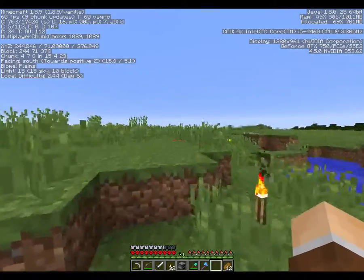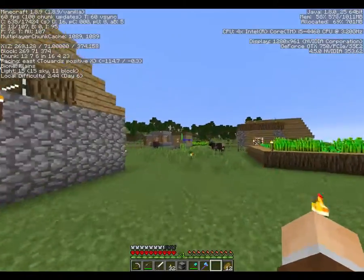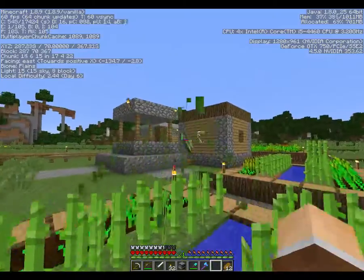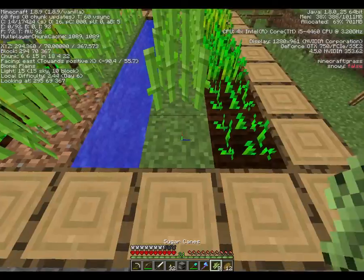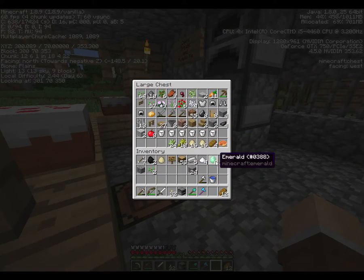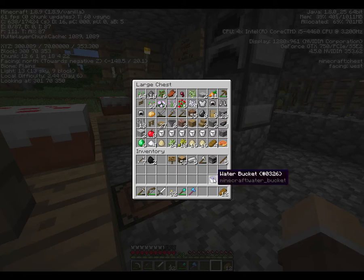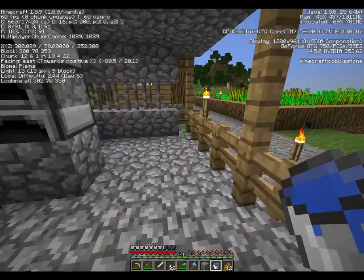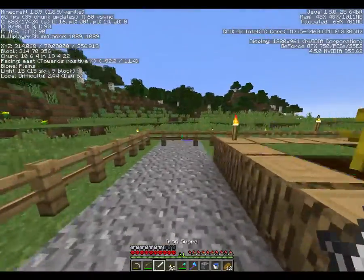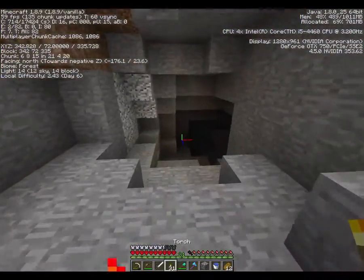We've been down this mine quite a bit and pretty much tapped it out, but there's another one over here in the hills that we can go explore today. Let's just drop some stuff off at our cake shop - we'll drop our emeralds off, definitely our sugar. We'll take our new and advanced weaponry. Let's grab a little bit of cobble and head over to our cave. There's an entrance right here.